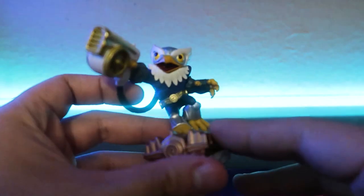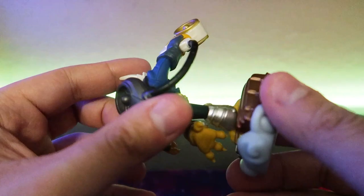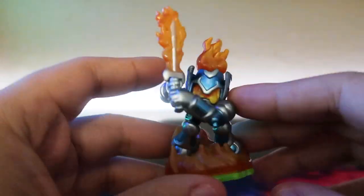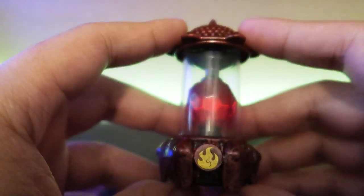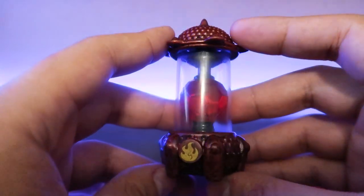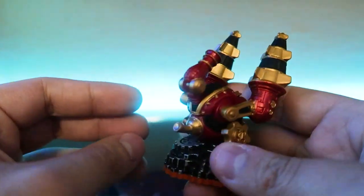Next is Stump Smash Series 2 — thankfully looks pretty good. Next is Hurricane Jetpack from Superchargers — I just got him to make my Superchargers video so I'll be selling this one. Here's Ignitor from Spyro's Adventure — one of my favorites. Here is a Fire Creation Crystal, and this one is definitely different from the one that comes in the Imaginators starter pack, so I'll probably keep this one.